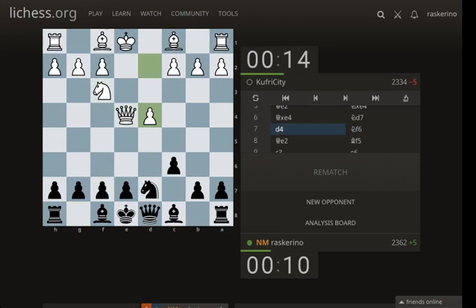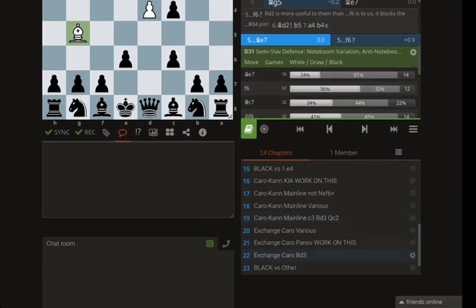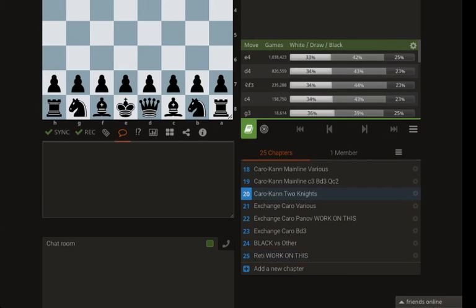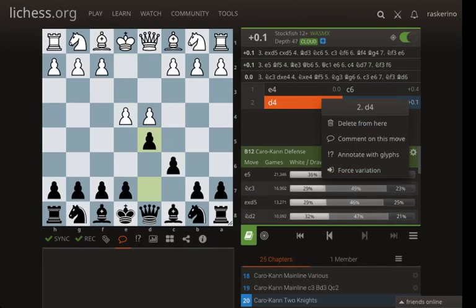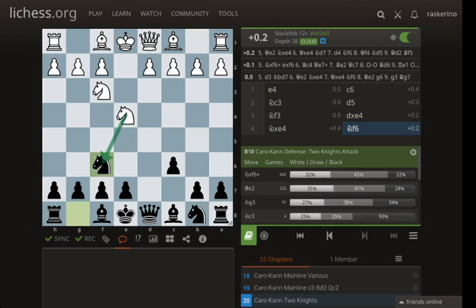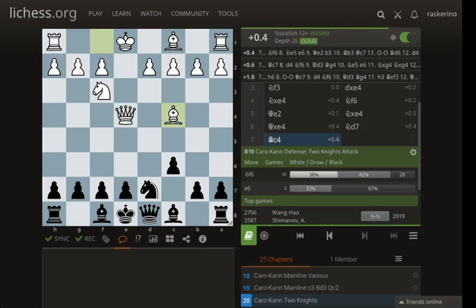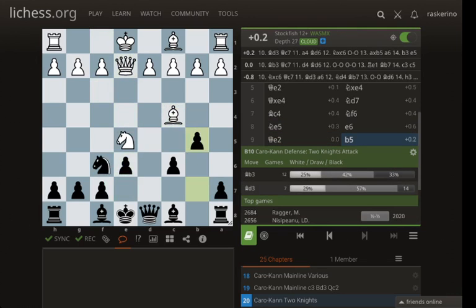Now we had this two knights, but they played this early d4 — it's Caro-Kann two knights. So I guess I need a new chapter: Caro-Kann two knights. The Caro-Kann two knights can transpose quite a lot. After takes takes, when I play knight f6 — if they take on f6, we transpose. But instead they play queen e2. I took, they took, I play knight d7. Queen d5 is the other way of playing it. Bishop c4 is the main move here, and my idea is knight f6, knight e5, threatening knight e6 — queen has to move — and then b5. I think black's okay here.